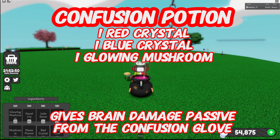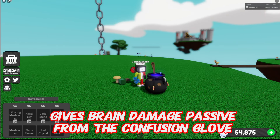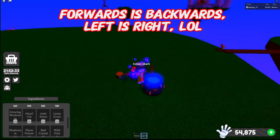Confusion Potion: one red crystal, one blue crystal, one glowing mushroom — gives the affected player the brain damage passive from the Confusion Glove. What the dog doing?